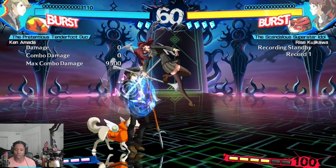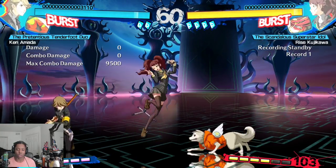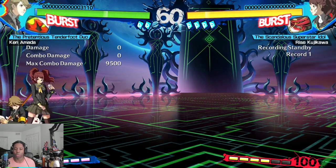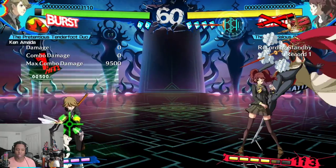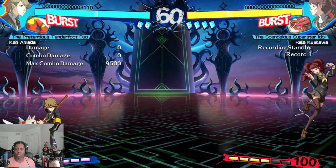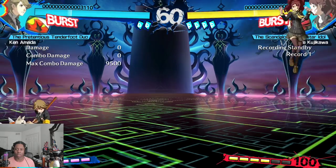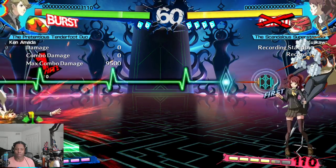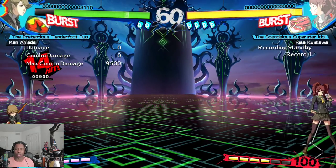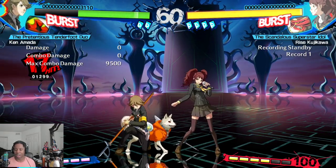Then we have Rise. She's sort of a hybrid neutral-rushdown type character who benefits a lot from the weakness of anti-airs in this game with her jump B, and once she's in she has a lot of ways to set up pressure — especially if she sets notes which she can pop with a microphone to add frame advantage to following pressure. She also has a special status effect called Scan: once it's on, it changes the properties of some of her moves so they track to where the opponent is. Her quarter circle forward C in the air normally moves straight, but with Scan applied it tracks to wherever the opponent is regardless of distance.